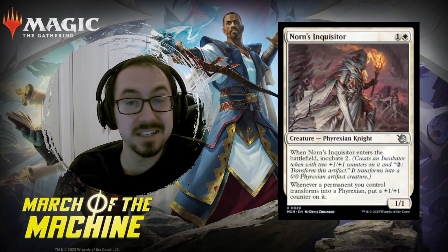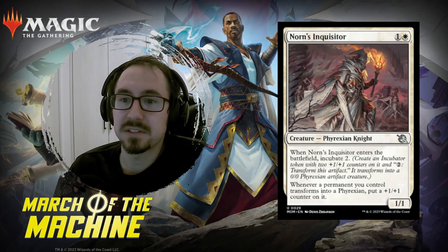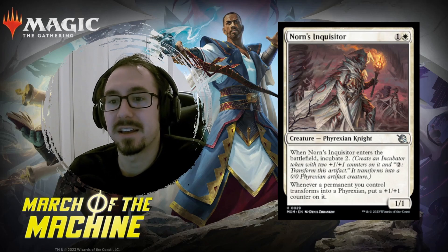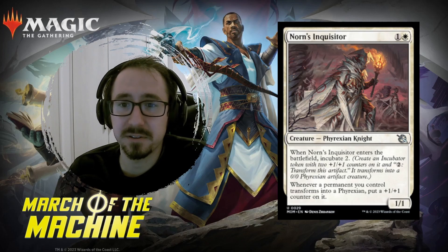Norn's Inquisitor. Another Knight, but this one doesn't synergize that well with the previous card — it actually synergizes with Incubate. It gives you an Incubate 2, and whenever you flip it, this guy gets a counter. So if you have a lot of Incubate stuff like Elesh Norn in your deck, this could grow bigger and bigger. Very solid card in the right deck.